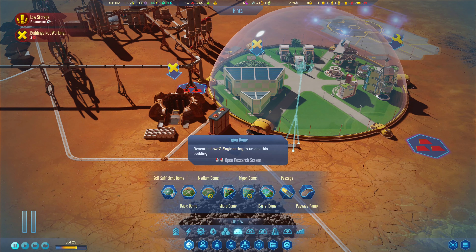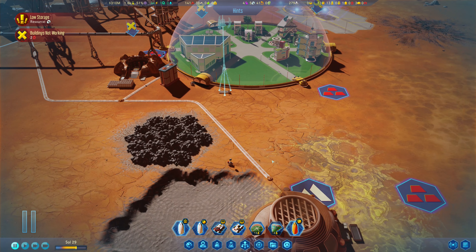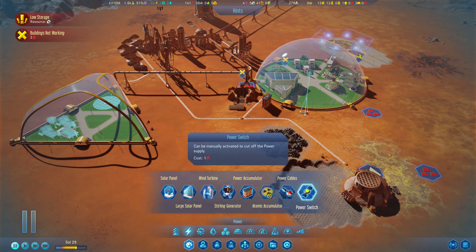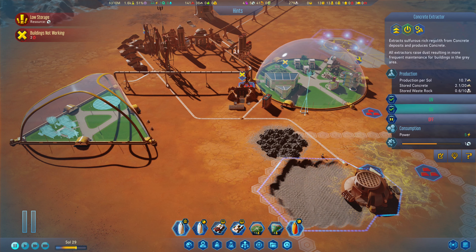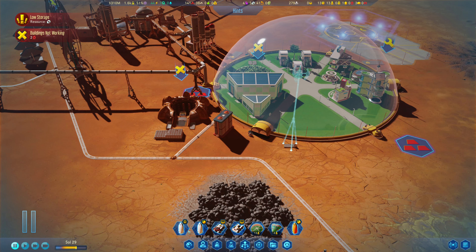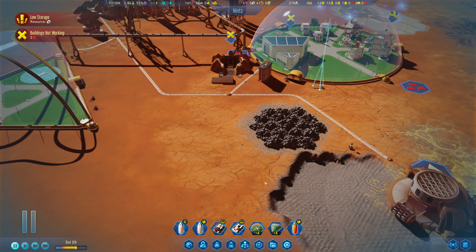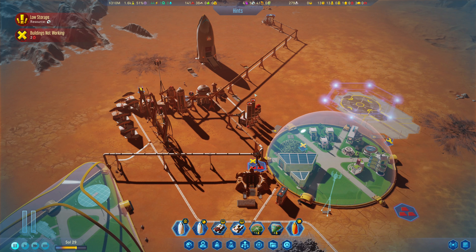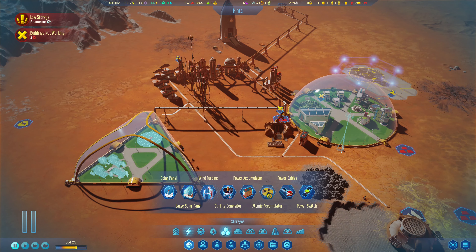We can't go there. Objects underneath are blocking construction. How are we supposed to manage this? Maybe we can go to here — yes, we will go to here and there. We're going to have to quickly reroute power. This is why we check these things.